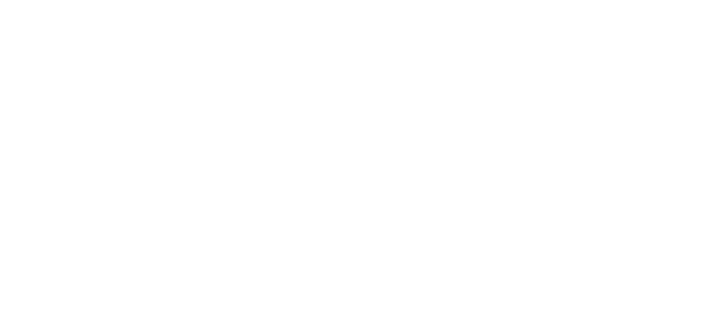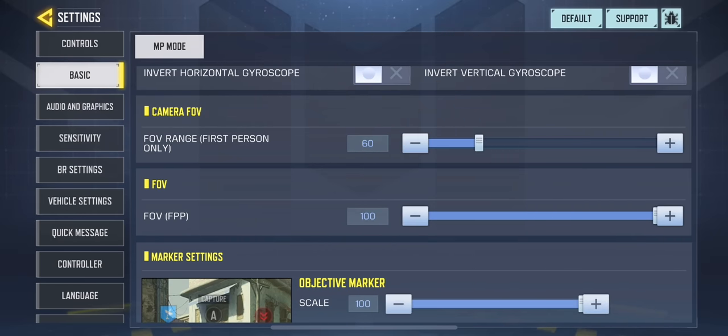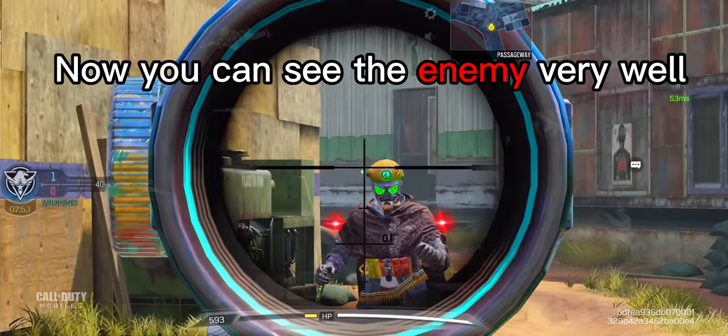The best FOV is camera FOV 60 and FOV 50. Now you can see the enemy very well.